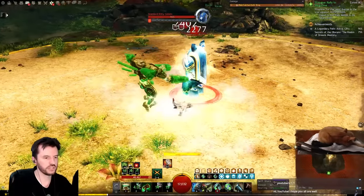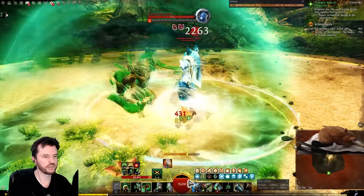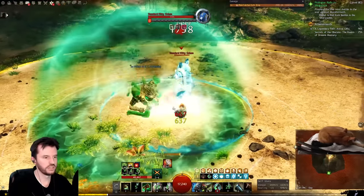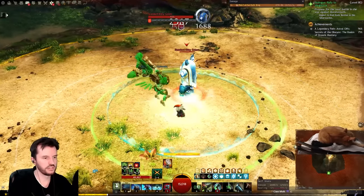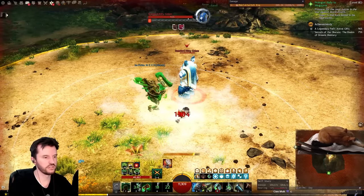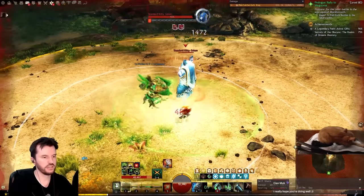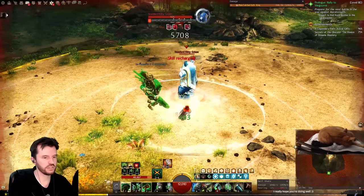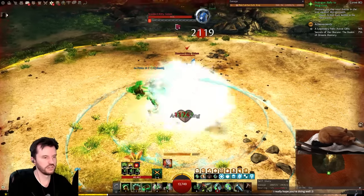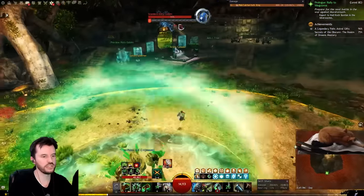We tap the shield skills just to get protection up, fire a healing pulse down with the elixir gun, get some barrier from the barrier signet, fire the mortar kit heal into the ground, tap the shield skill for prot again, use the med kit skills, use the shield kit skills again, and our big barrier is coming off cooldown. Use it — getting a little spicy — and we're stable once again.